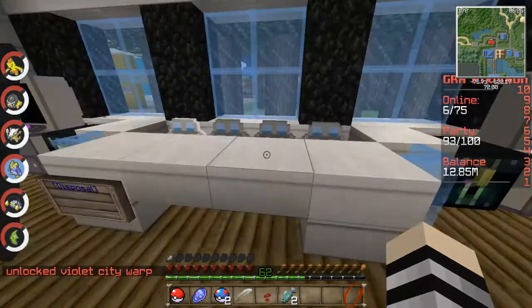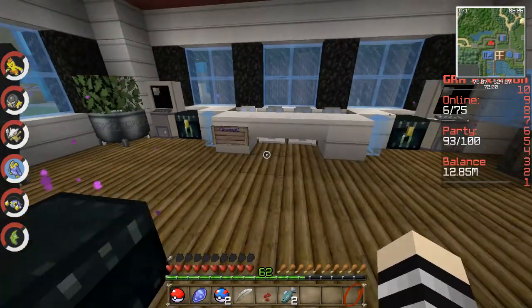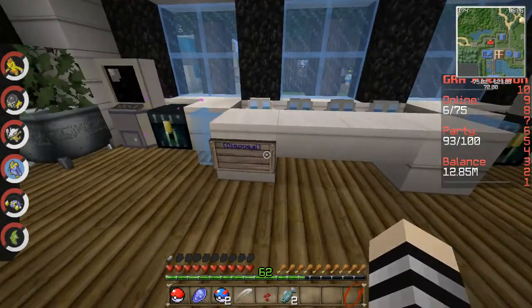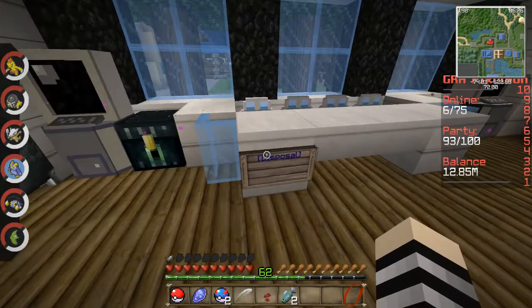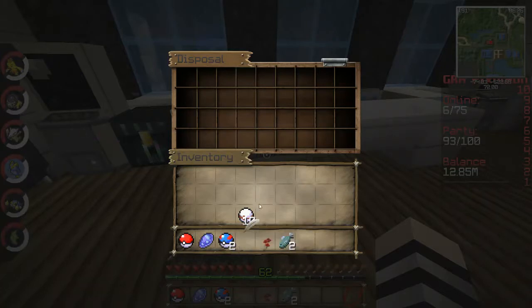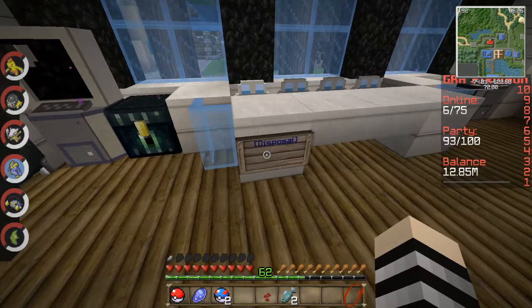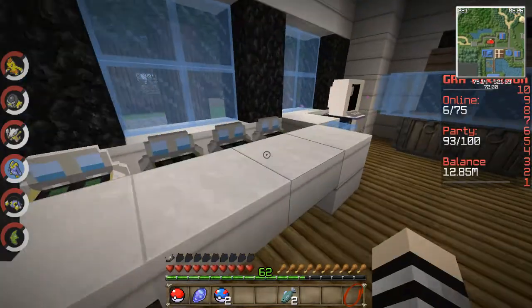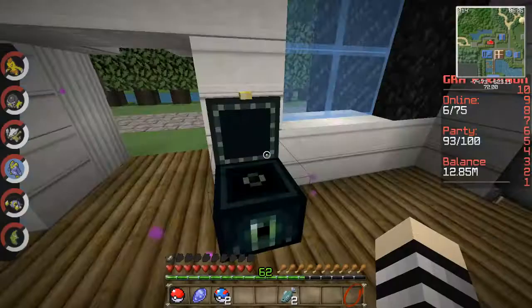I have something else I didn't show you in the Pokemon Center in Cherry Grove because I didn't pay attention to it — that is a disposal sign. Here, you can put items in here, close out, and look — it got rid of it. So any items you don't want, like this quest item, you can dispose of them. Gone. You can save room in your under-chest if you don't have a house yet.